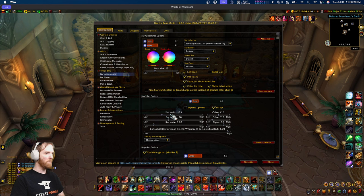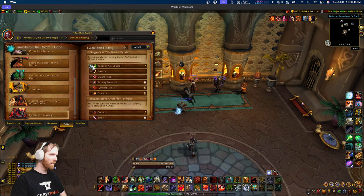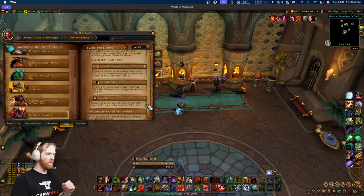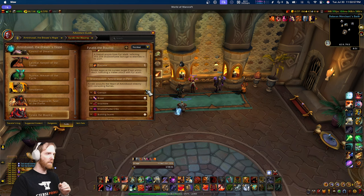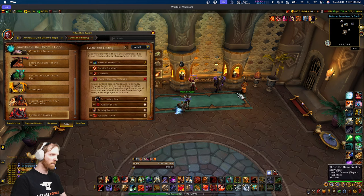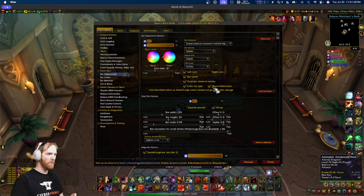One last feature DBM supports is what I call inline icons — icons featured in the dungeon journal embedded directly in the timer bar itself. For example, going to Amirdrassil, for a tank ability I put the tank icon in the timer, and a healer ability gets a healer icon, giving even more emphasis to what that timer is. In the demo mode you can see: this bar has an interrupt icon, this one has a tank icon, this has a magic icon meaning it can be dispelled by magic dispellers, and this AOE bar has a healer icon. Inline icons are optional and can be disabled.